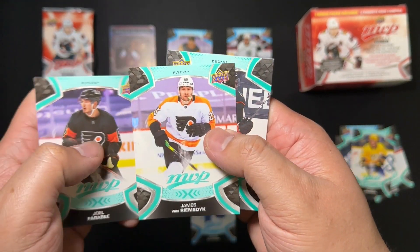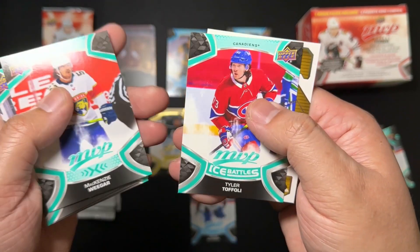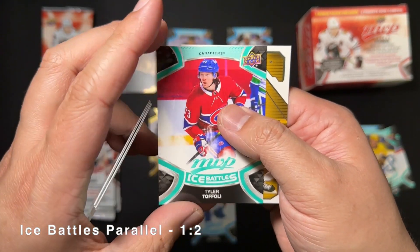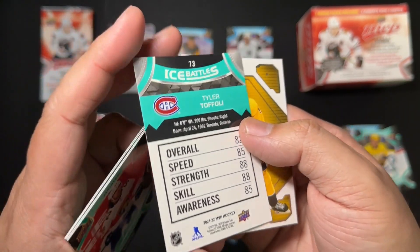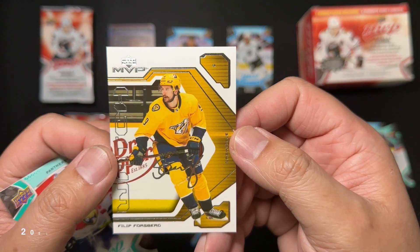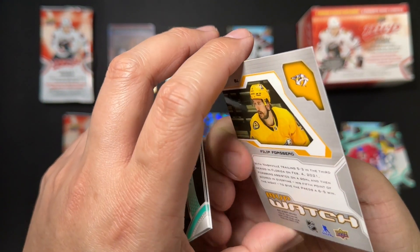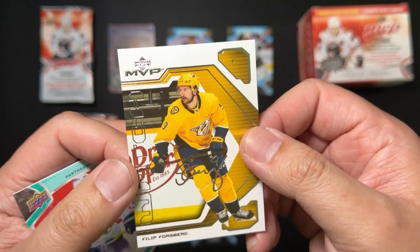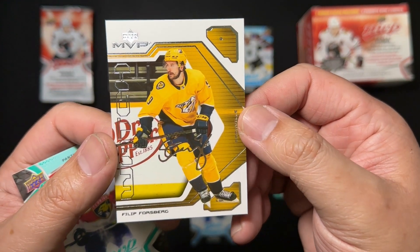Faraby, Van Riemsdyk, Raquel, Uyghur, Tyler DeFoley, Ice Battles. And there's an MVP Watch of Philippe Forsberg. Silver script. I really should have done my homework on this one.